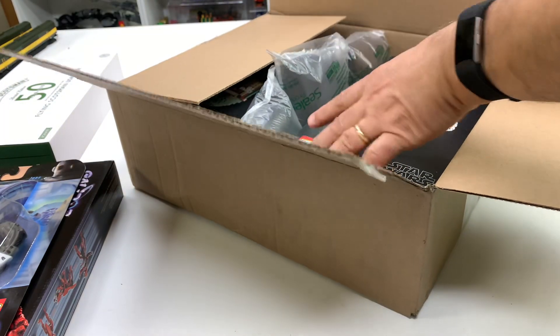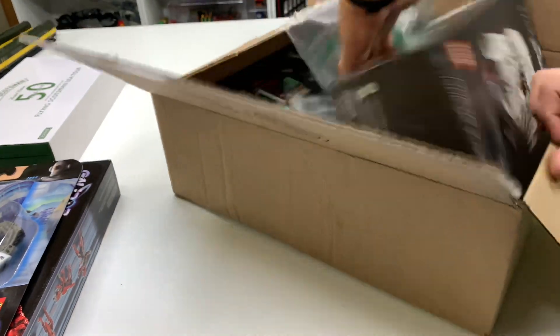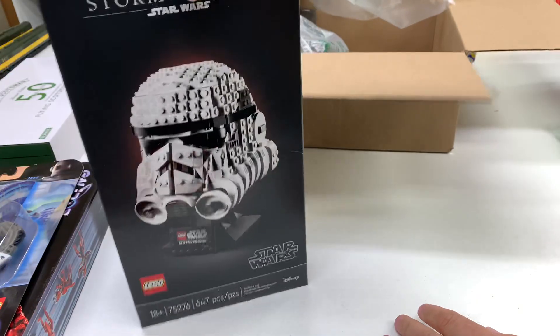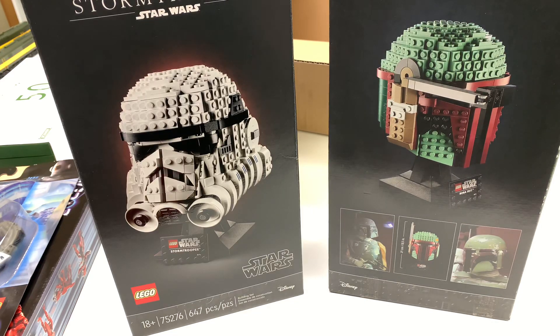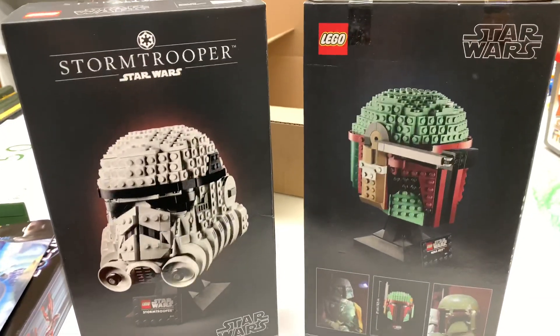Let's get the invoice out of here. So we got the helmets — Lord Helmet, the Stormtrooper helmet, and Boba Fett. I didn't have the other one — the TIE Fighter helmet — and I haven't ordered it yet, even though I could.